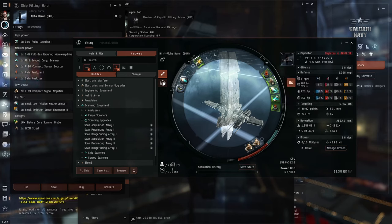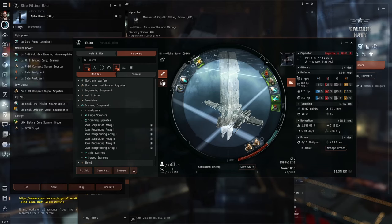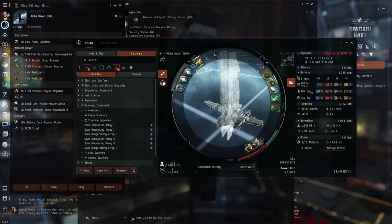Now for the align time. You can see I have 5.6 seconds, but this is with the microwarp drive on. If we click the microwarp drive 3 times, we can see with it off, the align time is now just under 4 seconds. Your actual align time will be rounded up to the nearest second, so a time of 3.1 seconds is the same as 4.0 seconds. With this fitting, the low friction nozzle joint is the rig that improves the align time. There is room to add another one of these. This improves the align time to 3.5 seconds, but this rig takes away a little bit of your armor.